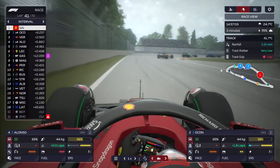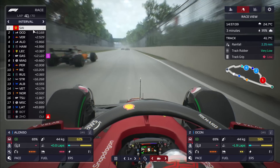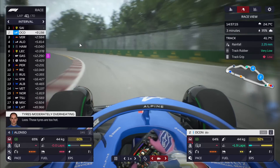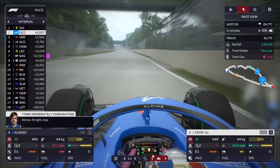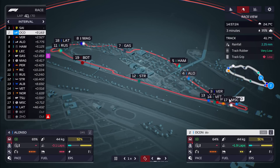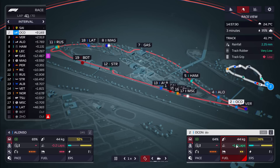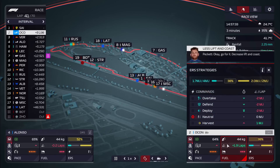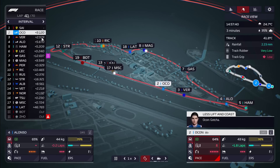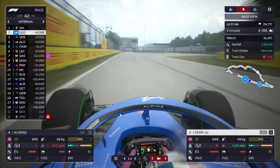Carlos Sainz, the race leader, is coming up to a long train of cars led by Alexander Albon — a train of Albon, Vettel, and Norris. Norris moves out of the way, and Sainz is now nine seconds clear in the lead. The reason I draw attention to this is that we're going to be approaching this traffic with Ocon in the next lap or two. This might be a chance for Ocon to make ground on Verstappen, or it might open an opportunity for Verstappen to catch us. Maybe before we reach this point we'll up the fuel mode and push a bit harder to build a margin before approaching the traffic.